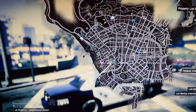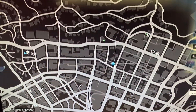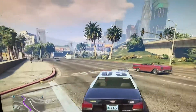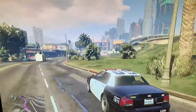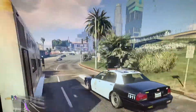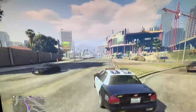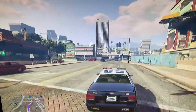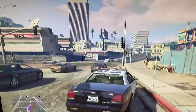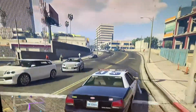Now what we're gonna do is go to my garage. Like I said, you can do this with any cop car — the undercover cop car, the Buffalo. You just have to get the cops on you, and the hard part is getting them off.